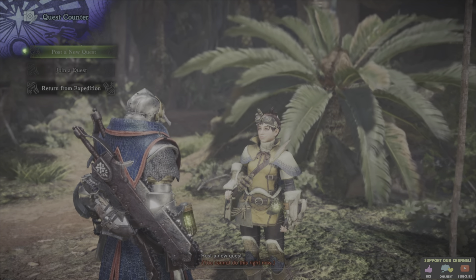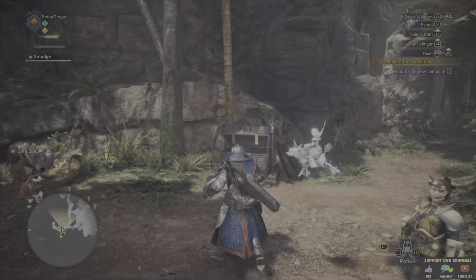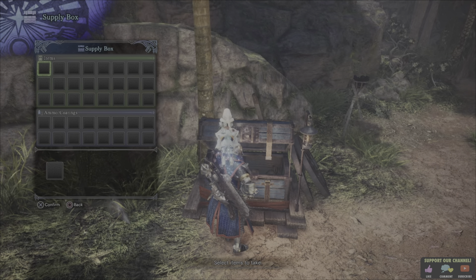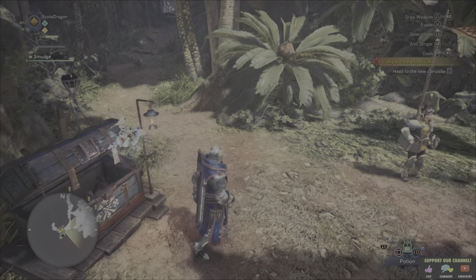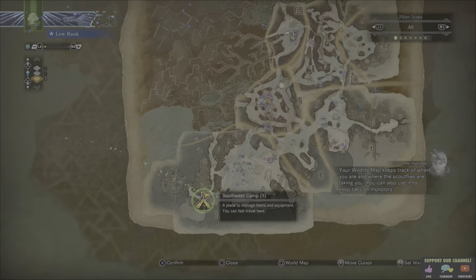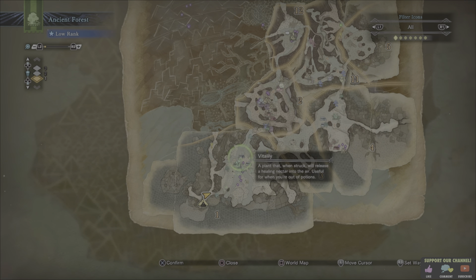We can't do quests right now, so let's just go. Nothing in the supply box for us. Out in the wilderness — I better check the map. Your wildlife map keeps track of where you are and where the scout flies are taking you; you can also use it to keep tabs on monsters. So that's showing basically that we've found a herb patch there and the herbs and stuff.